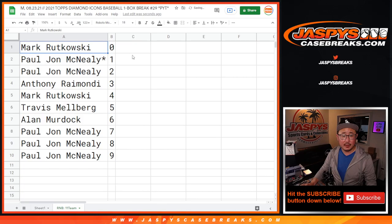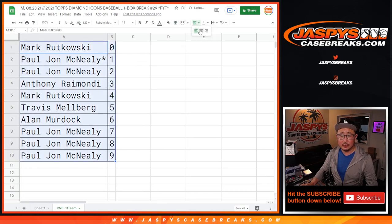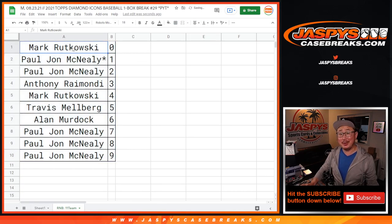Let's sort by column B, by number. Coming up in a separate video will be that Diamond Icons break, jazbeescasebreaks.com.